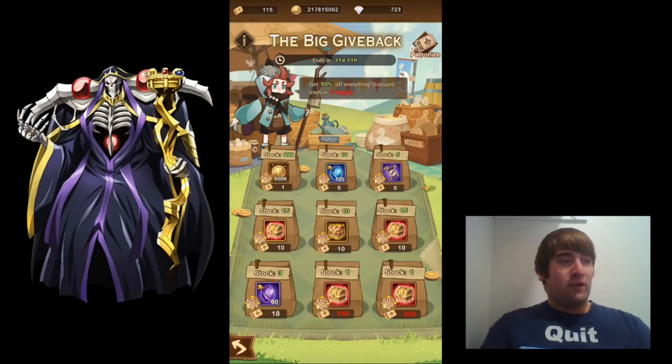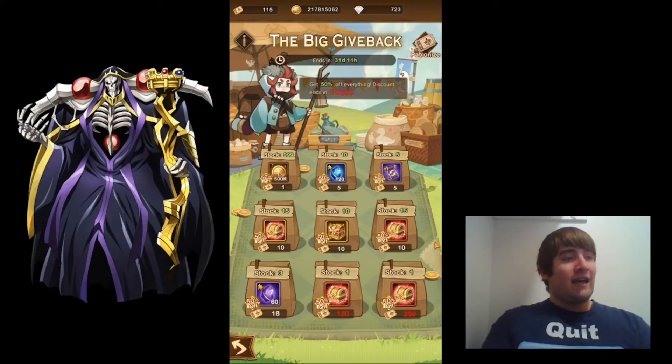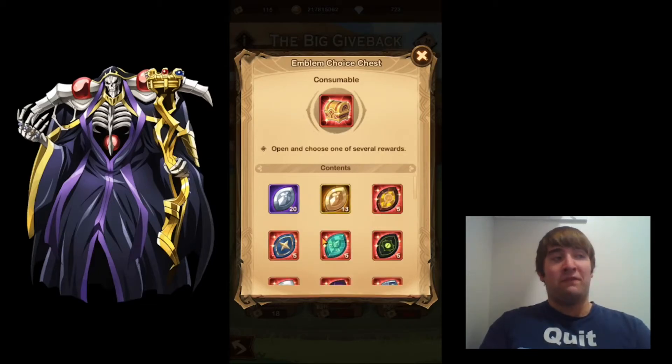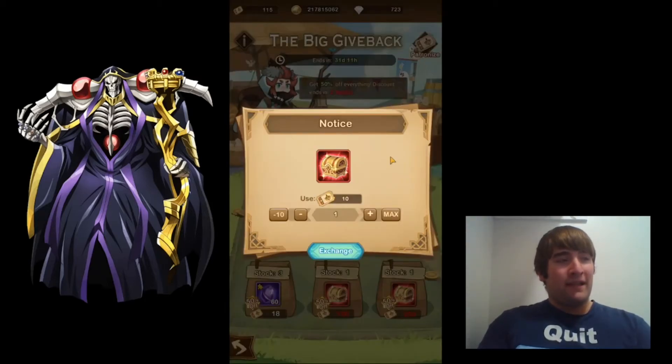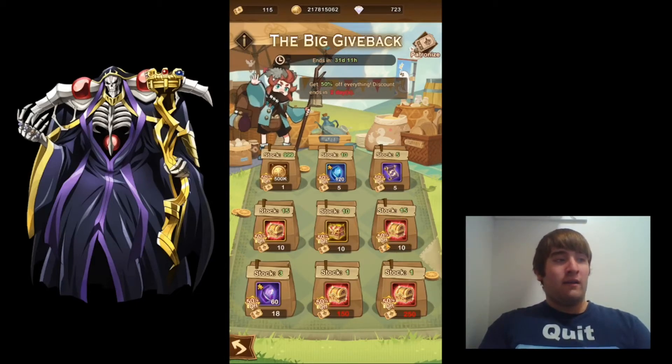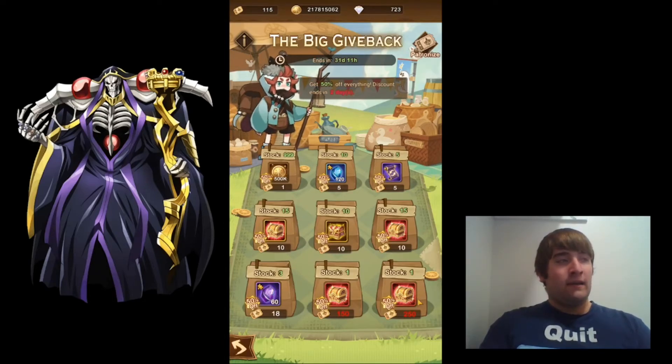These three rewards — the gear reset scrolls, the rare soul stones, and the gold — I just don't think those would be worth it either. So I think I'm going to stick with the red chest, giving five red chests per chest. If you're able to get all 15, that's 5 times 15, which I believe might be 75 red chests total — my math might be wrong on that. Compared to just getting one Hypogean Hero, and I'm only at 115 tickets while you need 500, I don't even know if it's going to be possible for people who are free to play.